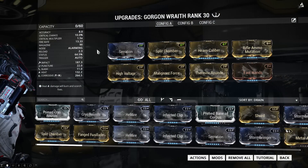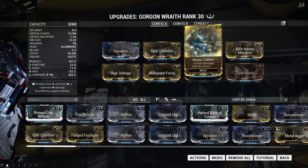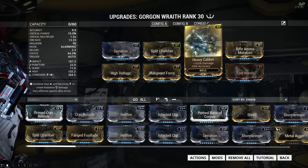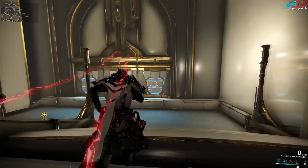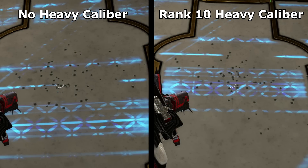The build I ended up with is a 3-Forma build with 3 V polarities. The mods I'm using are Serration for more damage, Split Chamber for multishot, and Heavy Caliber which increases damage further — something this weapon really needs because it just doesn't do too much damage overall. The decreased accuracy from Heavy Caliber isn't actually noticeable, and unfortunately I don't mean that in a good way: the Gorgon Wraith is so incredibly inaccurate at any distance that you're just not going to notice the even lower accuracy from Heavy Caliber.